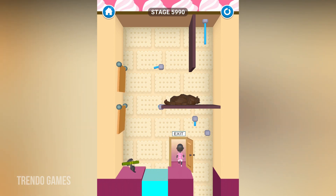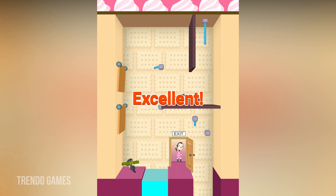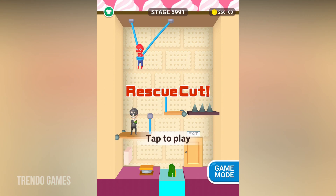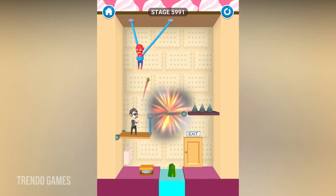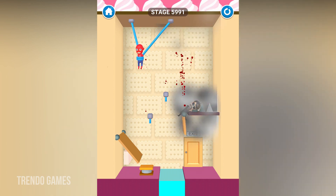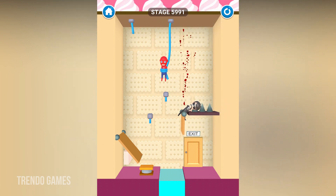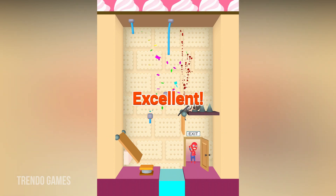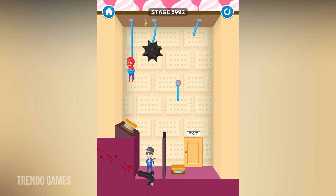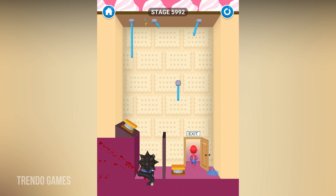Level 5990 is completed now. Here I am changing to one more character — let's select the red character. There are no names for the characters so we call them by their skins or their clothes. This one looks like a Spider-Man character because the clothes look like Spider-Man's. Level 5992 is completed now.